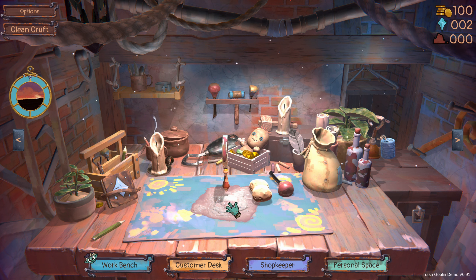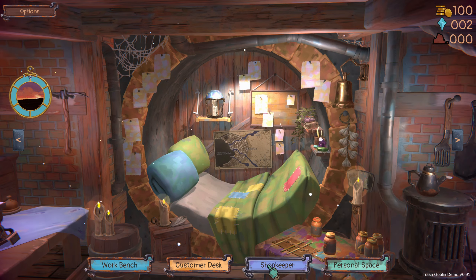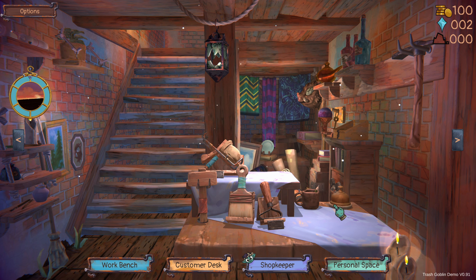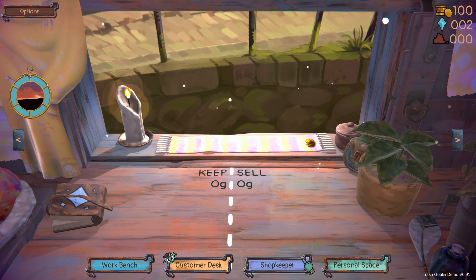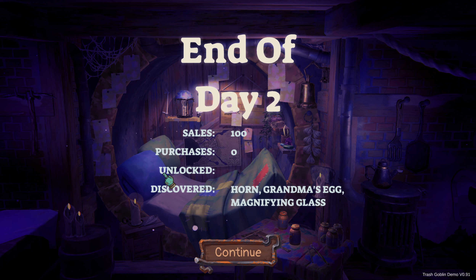I think I might have to go to sleep — I think I've run out of time and have to go to bed. No, it's not bedtime yet. Can I buy something? No, the shopkeeper's not there. Customer desk? Nope, nobody there. Personal space — should I go to bed? Night falls. I have discovered a horn, a grandma's egg, and a magnifying glass. Very cool.